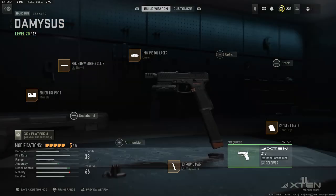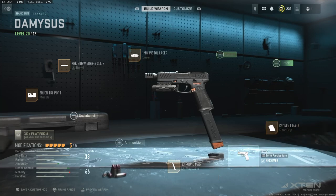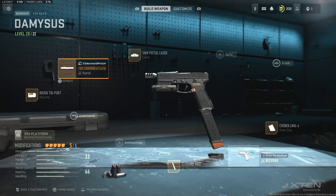So that's the pistol. Here is the build: 33-round magazine — this is essential if you want to get some clips with it. It can easily get you a quad feed in two seconds, it's insane. We have the Cronin Lima Six, the one milliwatt laser, the Sidewinder Six, and the Brewing Triport.